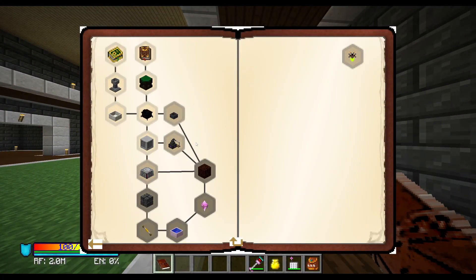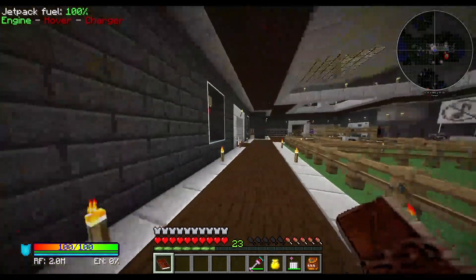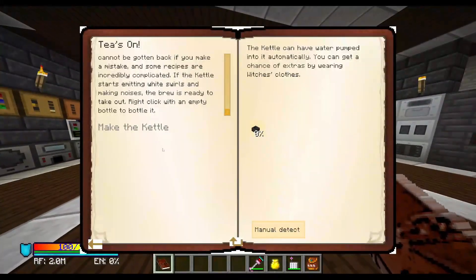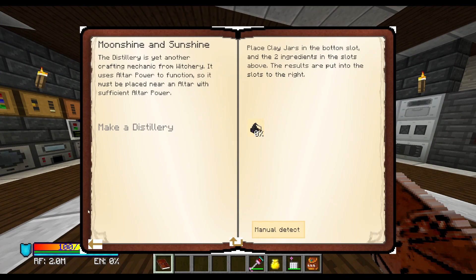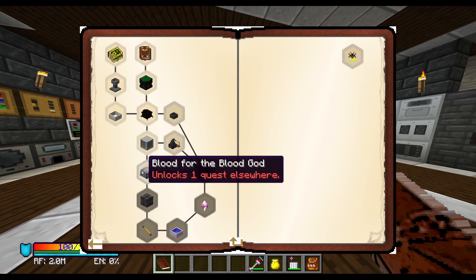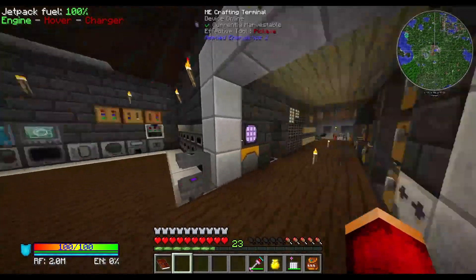I figure while we wait for bees to do their thing, we should continue on our magic quest, or progress more through the magic-y stuff. So I'm thinking it's tea time — let's make a kettle. I also want to do the Moonshine and Sunshine, and then maybe start the blood altar. Blood for the blood god? Skulls for the skull throne? Just saying.